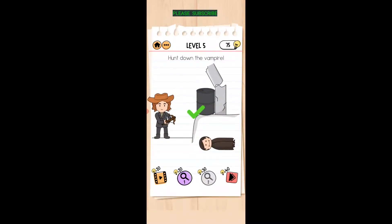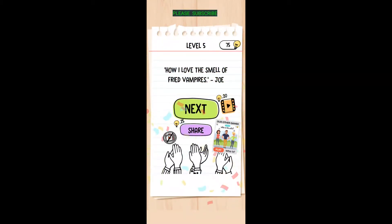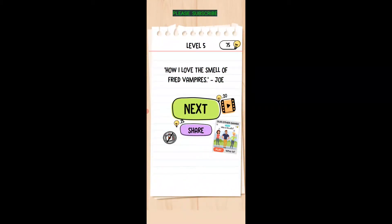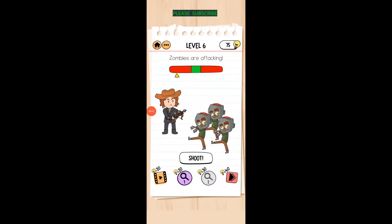Move that barrel up next to the wall, then tap the crossbow — not a slingshot, the crossbow — to fire the arrow or bolt. Zombies are attacking! Press the shoot button when it's in the green zone. Tap it when it's in the green and tap one more time in the green. There we go.